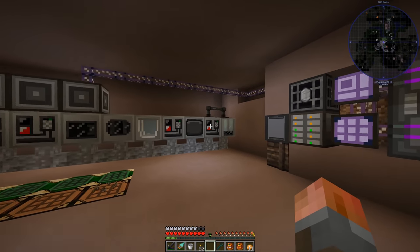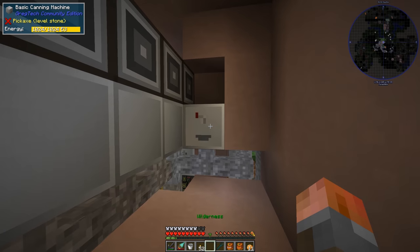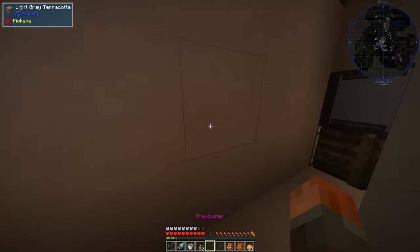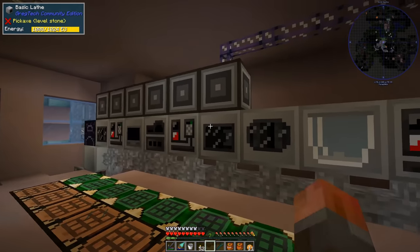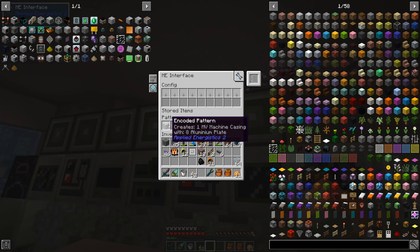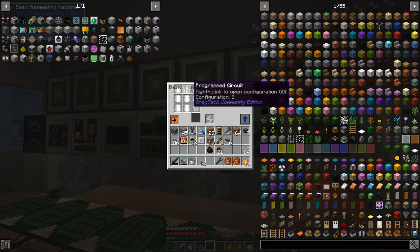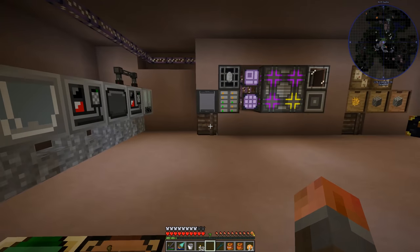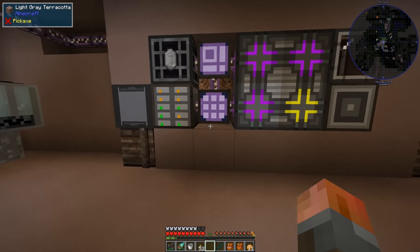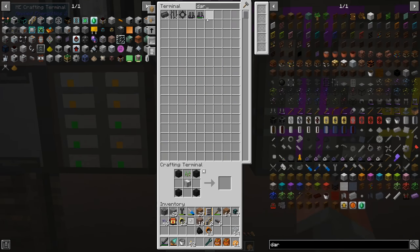I also just moved the wall back a little bit because I ended up without any space and wanted to move this canning machine back here. I rarely use it because over here we've got another assembly machine, and this one is able to make machine casings without needing a wrench. It just has the program circuit configuration eight in there, and we just leave it. All it needs is to be supplied with plates and it will make a casing.